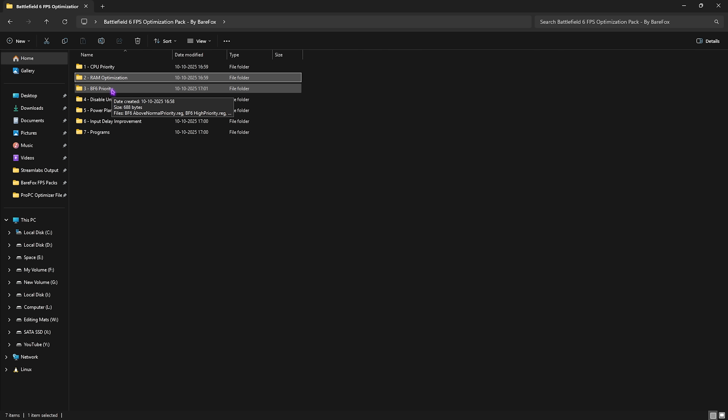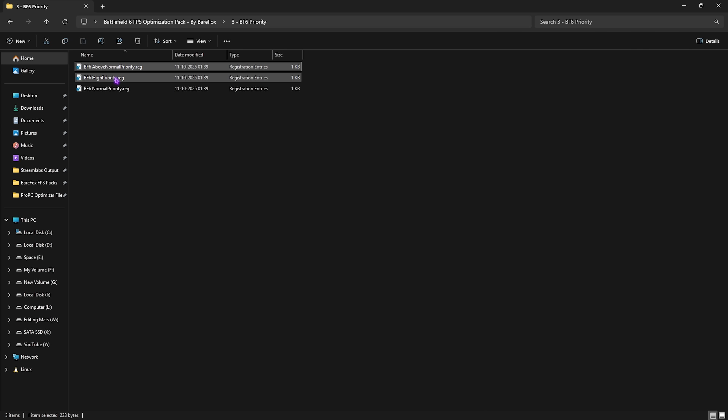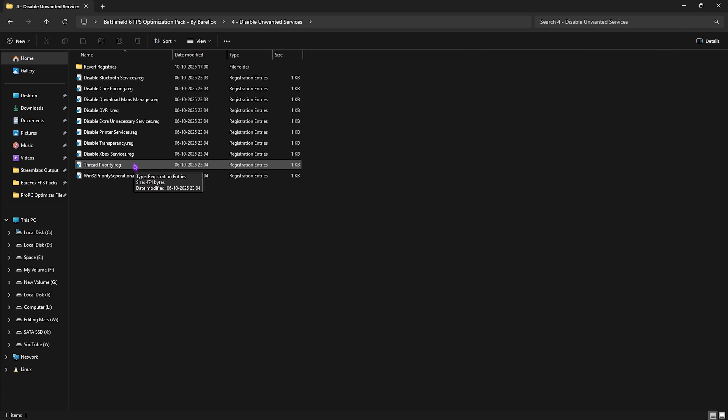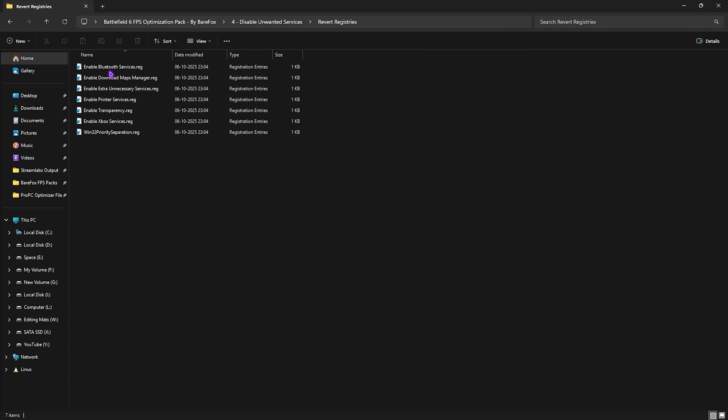Third folder is Battlefield 6 Priority — choose Above Normal, High, or Normal priority based on your PC specs; leave your specs in the comments and I'll advise which to use. Fourth folder is Disable Unwanted Services: double-click and apply each registry to disable background services that are mostly useless. Skip Bluetooth and printer service registries if you use those devices. A Reverse Registries folder lets you revert any changes if needed.